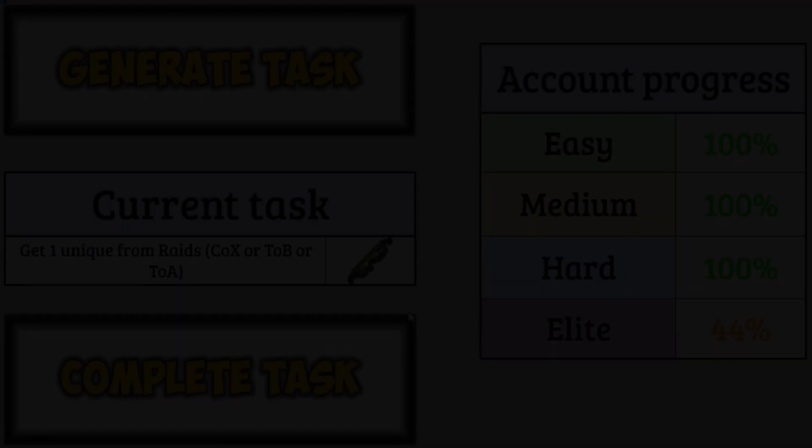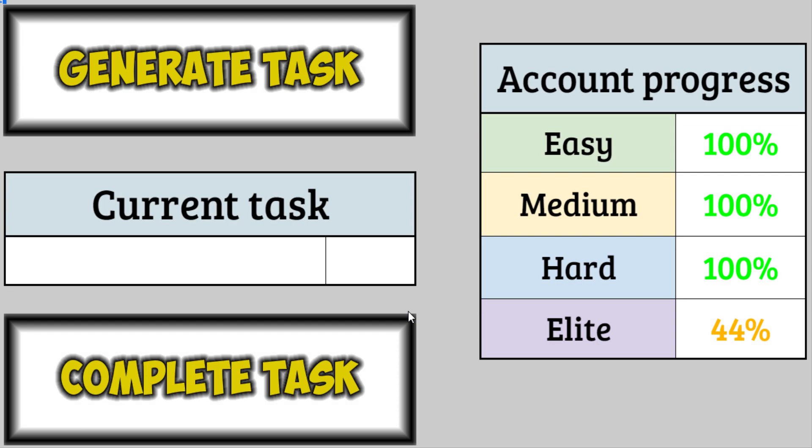Let's see what the next task is going to be. We still have 12 more raids tasks in the elite tier, so definitely a high chance we get another one right away — but it's another diary: the Falador elite diary. I'm not even sure what I'm missing for this one, but we'll find out very soon. At least this one is not one of the ones that requires a very high Runecrafting level — at least I don't think so. Let's find out what the grind is for this diary.